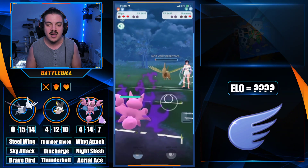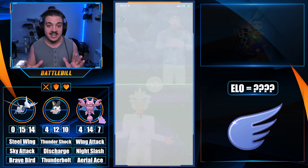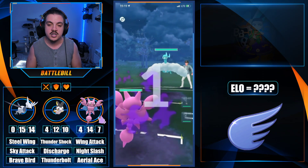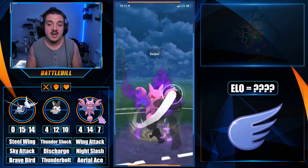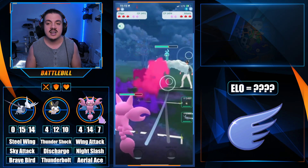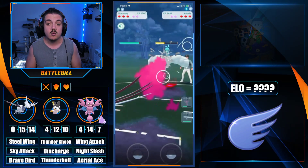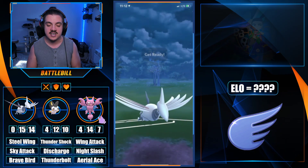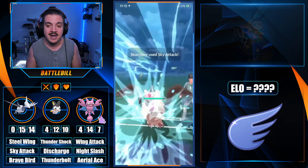We do have Aerodactyl answers — Gligar does well against it, Skarmory does well against it. The only concern is Emulga against it, but of course you can't build a team that triple hard-counters Aerodactyl without creating other holes. We want something balanced. Getting into the next matchup — we're trying to catch a Sky Attack like in the first match, but we're not able to. That Altaria is farming to what seems like insane energy.